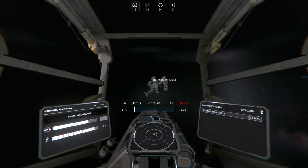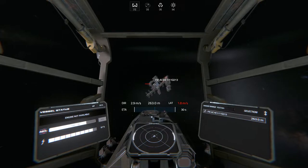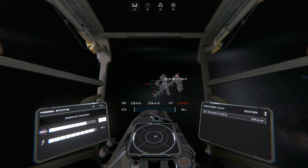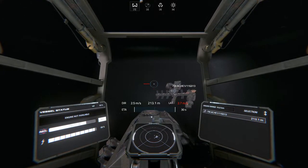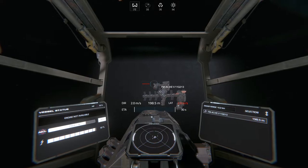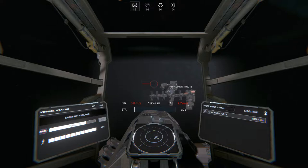Hey everybody, it's BC here and welcome to another episode of Hellion. I'm just coming back from the local asteroid belt. As you can see, I've got the power supply in front of me and the cargo bay beneath me. I've spent a couple of hours over the last few days out there, and I'm not exaggerating — I have this thing completely full. I was trying to stockpile everything I could, and I ran into a few bugs along the way, including one that's new to me with using the scanner.